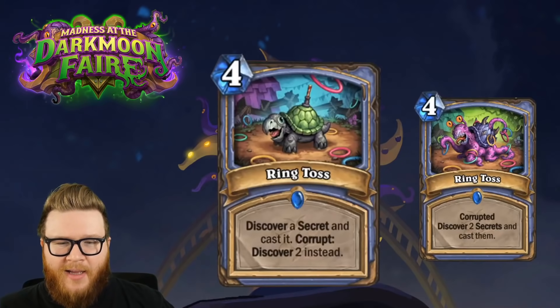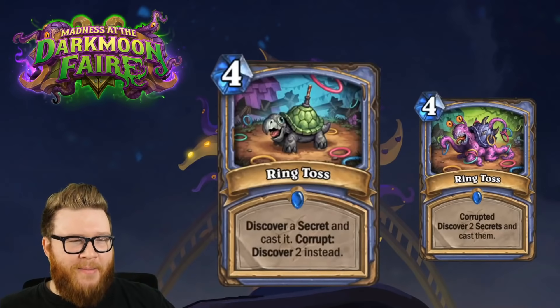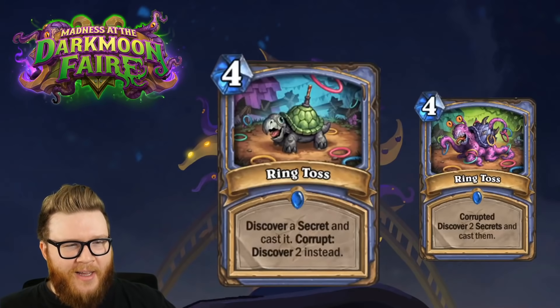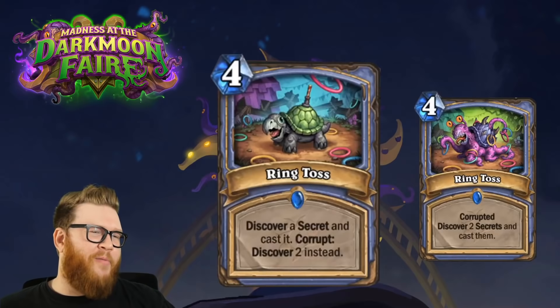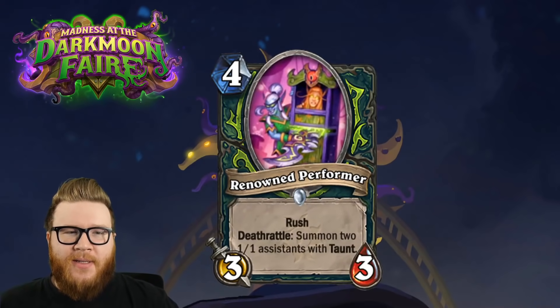I don't totally understand the flavor of this one - what does throwing rings on a turtle have to do with secrets? Maybe the rings are shaped like circles and they're colored like secrets - there are pink, yellow, green ones. I don't totally understand the flavor but who cares, I still think it's a pretty nifty little card.